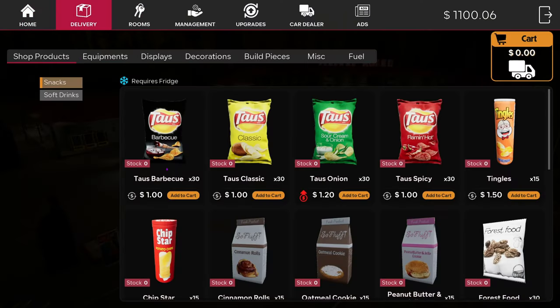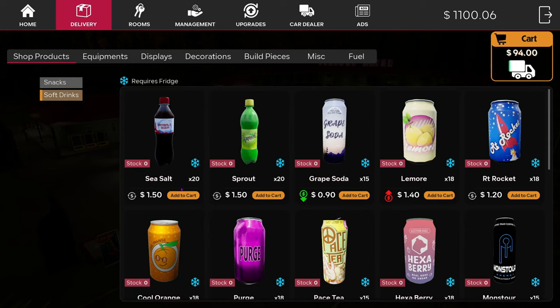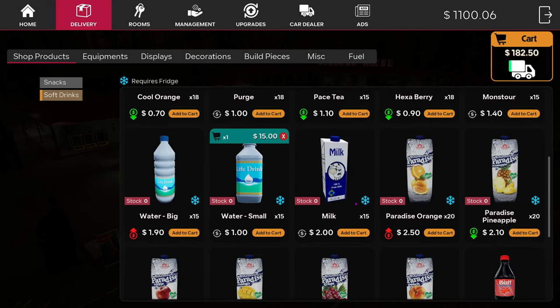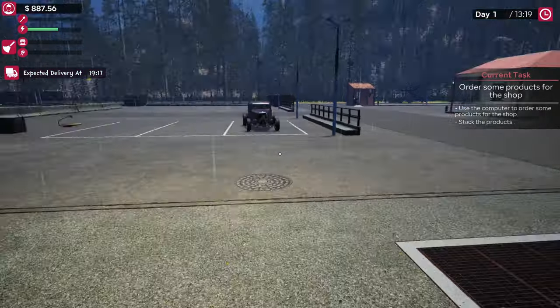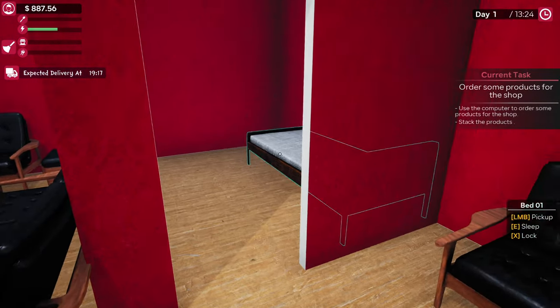For the delivery, let's go with some barbecue and classic tater chips and a Mars bar. Then some soft drinks — some Sprout, some sea salt, some grape soda, some water, and some cola. Let's order all that in. It's not due until 1900, so we can sleep for a bit.